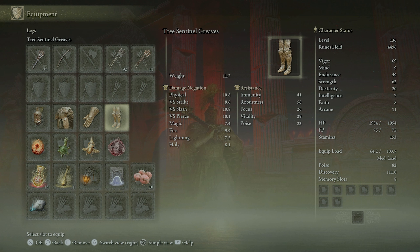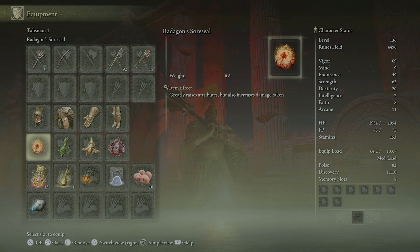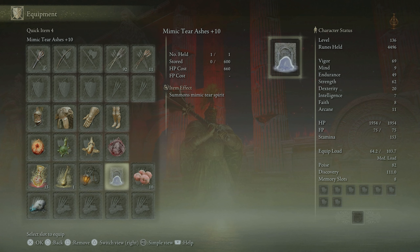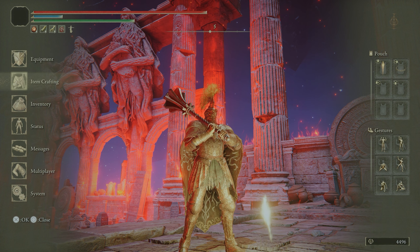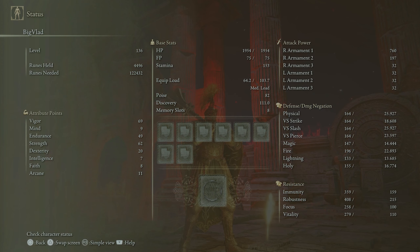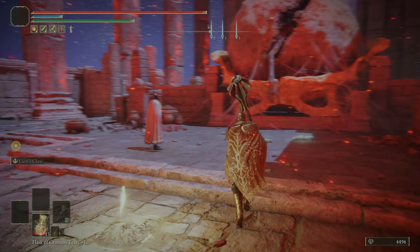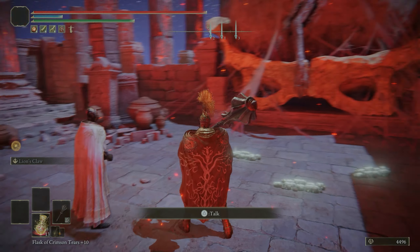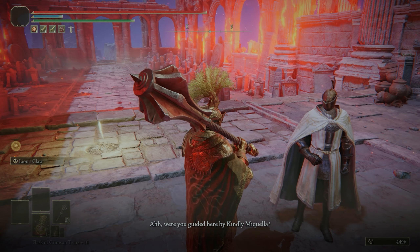We're doing two-handed mace. My first character was a Halberd — I used a Holy Halberd, the one you get from the knight at the start of the game. But now I'm trying this mace. I'm using Tree Sentinel armor, Taker's Cameo, Golden Scarab for more runes, Green Turtle Talisman, Radagon's Soreseal for raised attributes, and I do use the Mimic Tear Ash sometimes. I'm going with a Strength build at level 136.